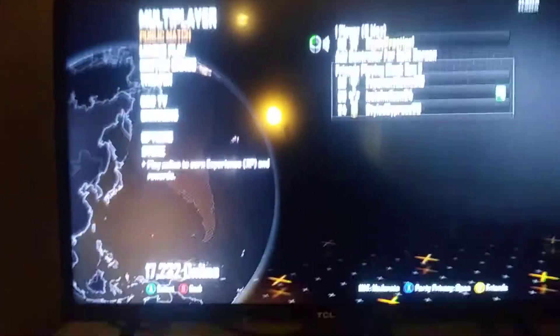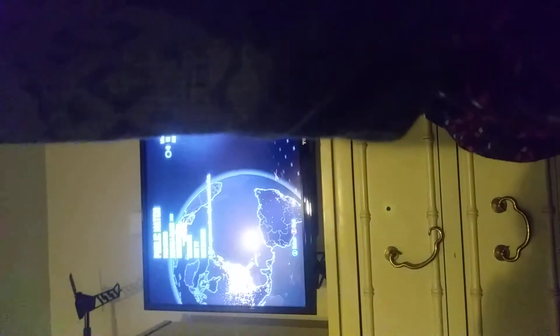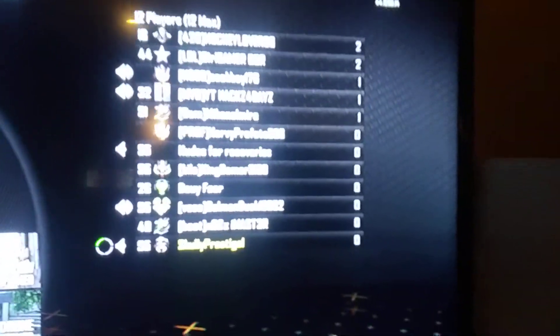Go back to this menu and press A as fast as you can. Wait until you see a guy with name colors. See how it says 'waiting for hosts'? Boom — and that's how you get in the lobby.